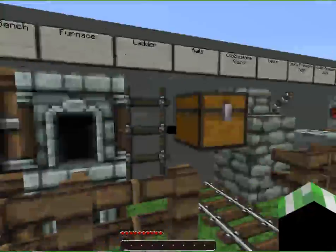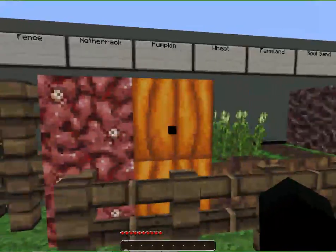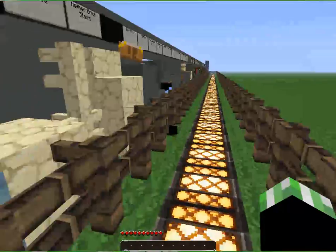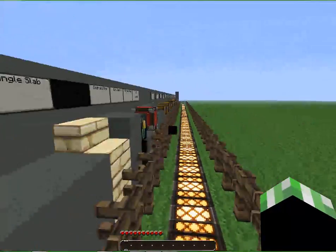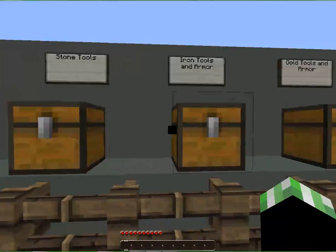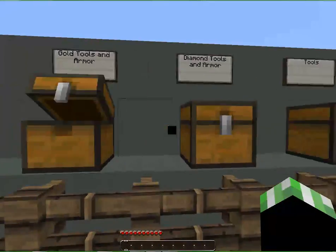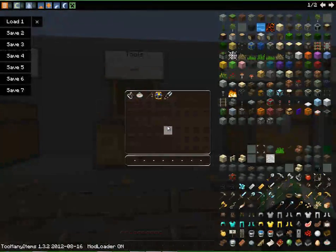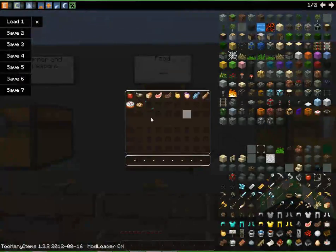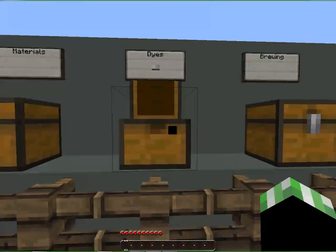Diamonds and all that. I might do this more often, I'm not sure. Let's see — I can't run for some reason. We've got wooden tools, stone tools, iron tools and armor, golden tools and armor, diamond tools and armor, just regular other tools, armor and weapons, food, materials, dyes, and brewing.